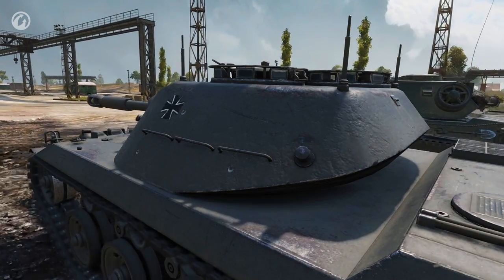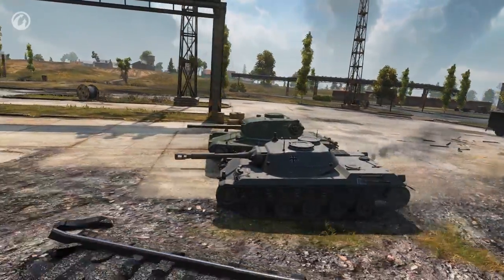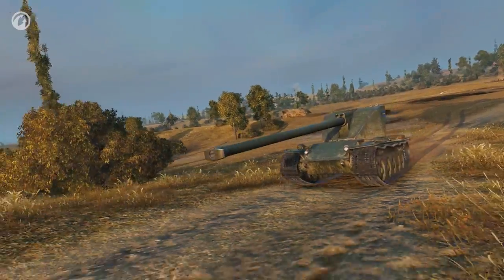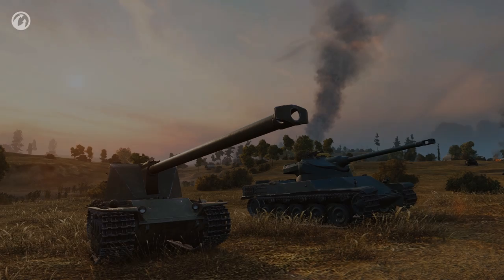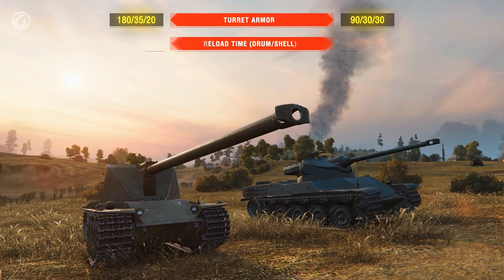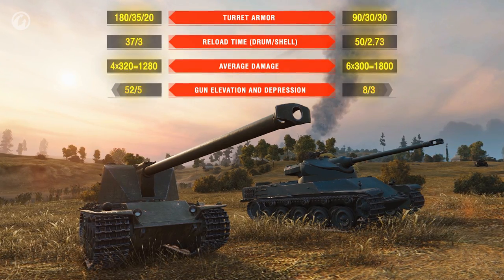However, the Leo is very dynamic. Its power-to-weight ratio is 25 horsepower per ton and its maximum speed is 60 kilometers per hour. Tier 8 is occupied by the Emile I. This vehicle can't avoid comparisons with the French AMX 5100, but there are some significant differences. The Scandinavian has better armor, and the drum autoloader reloads faster, but it has fewer shells in it.